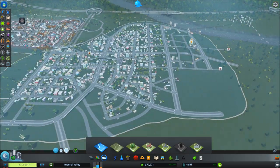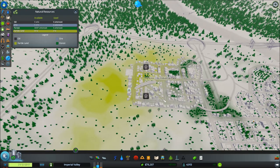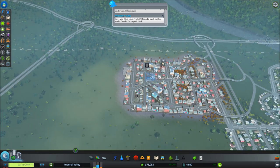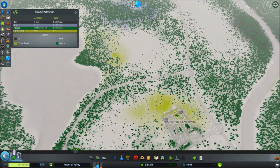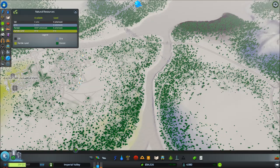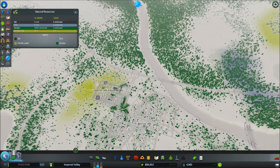If you wanted to, like say this was a farming area, you would just click here and look at your resources. You can keep an eye on your resources — this is the area that you would build your farms in, these nice little pockets of fertile land. And you can see we've got some oil and some ore over here. And the forest is really just anywhere green, so the heavier the trees, the better your logging industry would do.